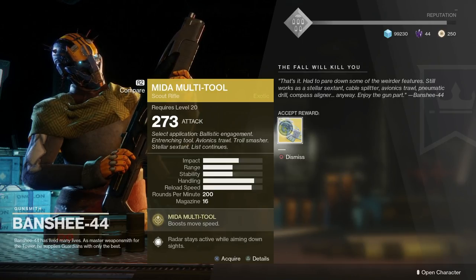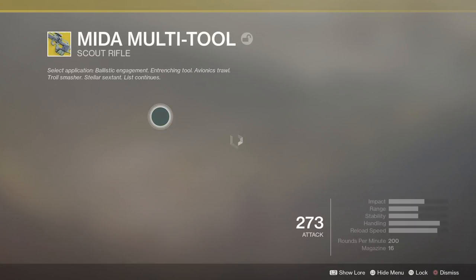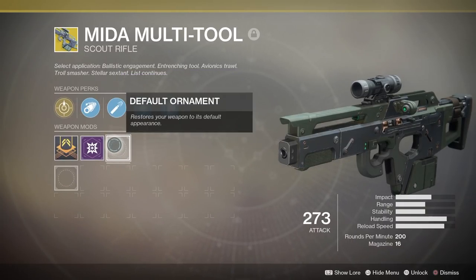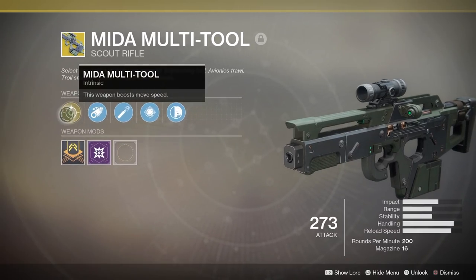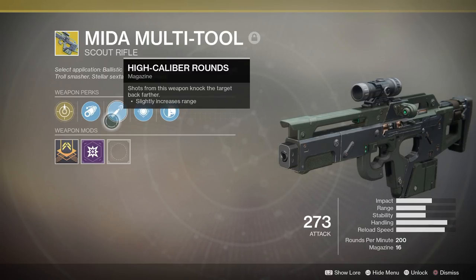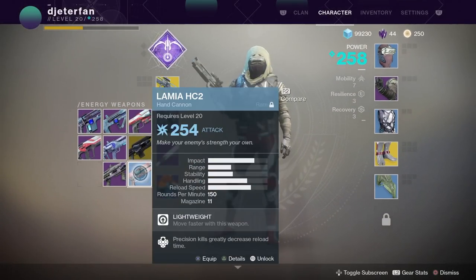Once you've got your 50 airborne kills, head back to Banshee 44 at the Traveler and the Might of Multitool will be waiting for you. Mine dropped at 273. If you've used the Might of Multitool before in Destiny 1, it's pretty much the exact same - the only difference I noticed was a smaller clip size of 16 shots. In PvE it still seemed very effective and just like the same Might of Multitool from D1. If you liked it in Destiny 1, you're definitely going to like it in Destiny 2.